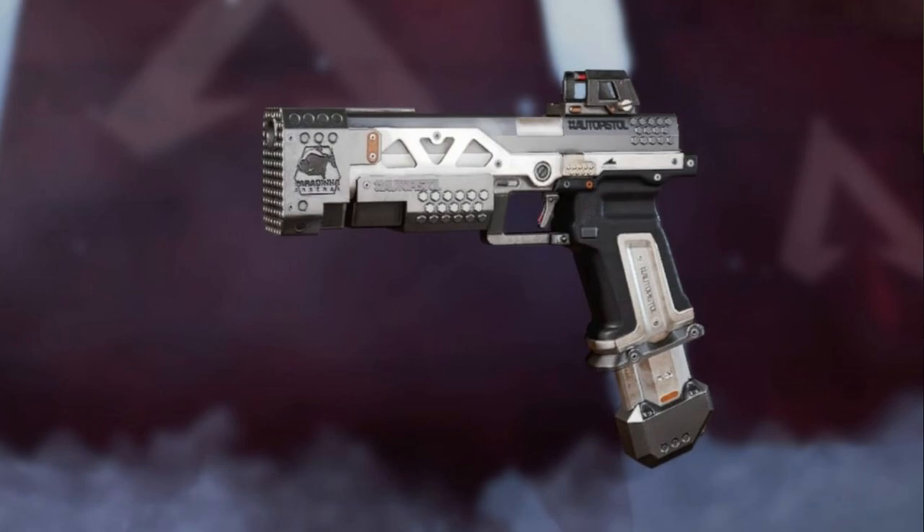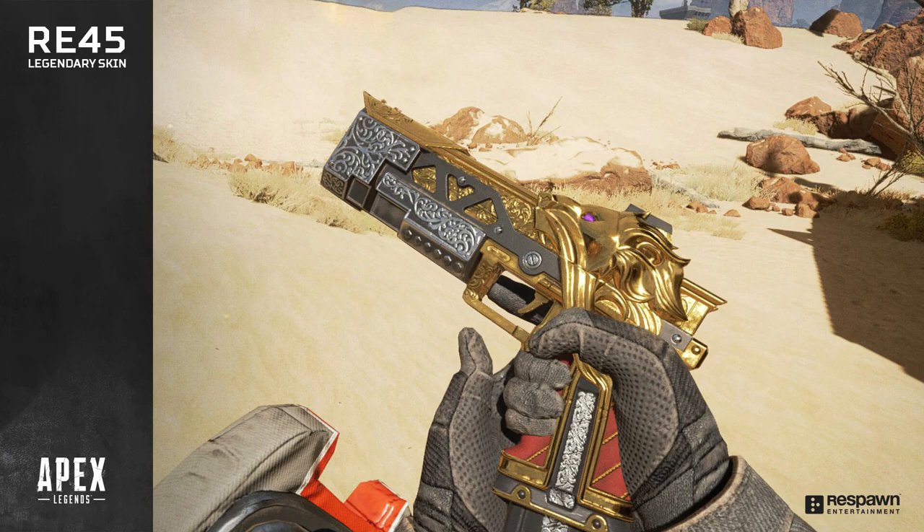Next is going to be the RE-45. It is a pistol. Usually I'll grab pistols whenever I first land, but I always replace them with something else. This one has terrible recoil because it's a fully automatic pistol, and I always replace it since it's not one of the best weapons in the game — it's actually really terrible.